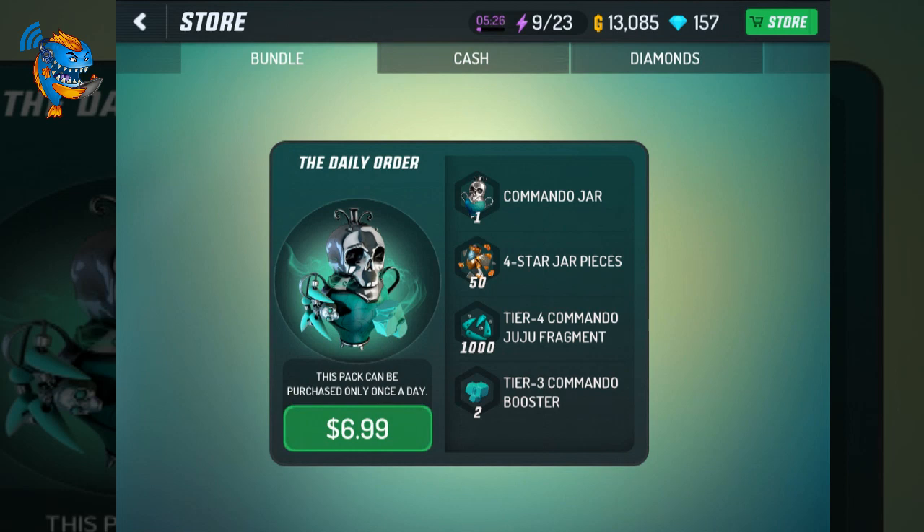There'll be other dollar amounts depending on where you live. It says this pack can be purchased only once a day, and it includes: one Commando Jar, 54 Star Jar pieces, 1,000 Tier 4 Commando Juju Fragments, and two Tier 3 Commando Boosters.